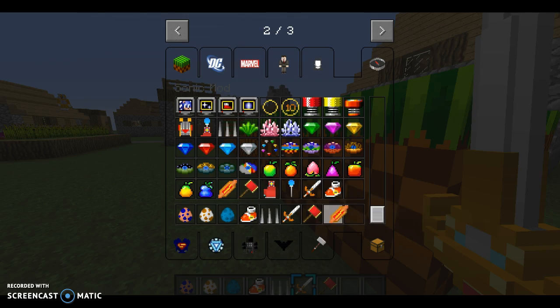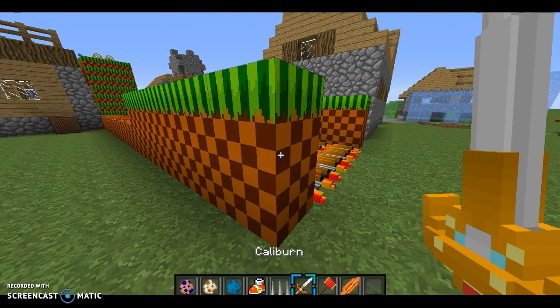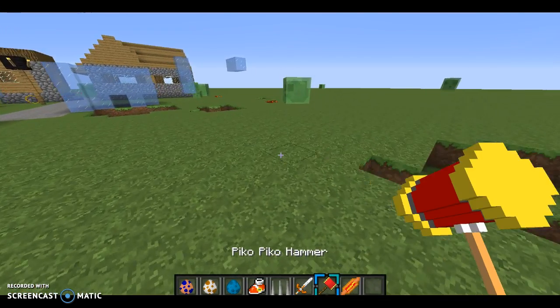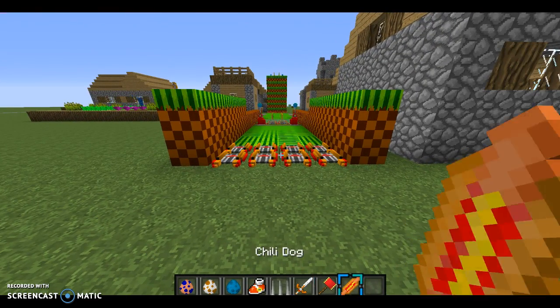Let's get a chili dog. Look - they're completely 3D. It's just because these models were made 3D, not because of any resource pack.